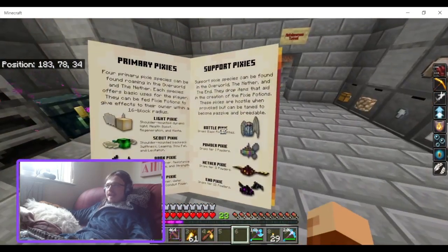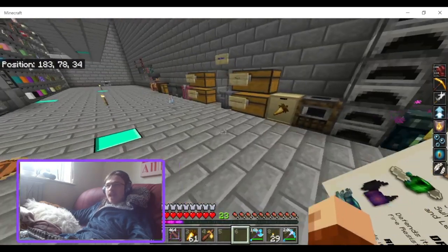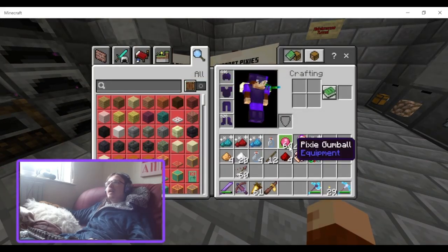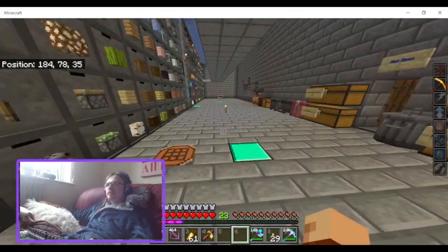The book is not helpful at all. Basically, the only thing it really tells you is that you can get pixie gumballs from breaking tall grass and a bunch of other things.